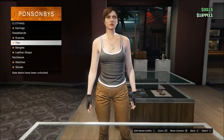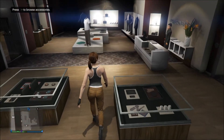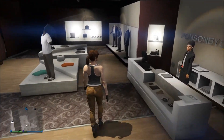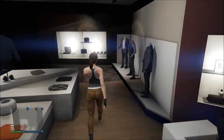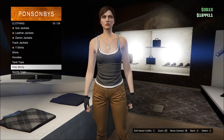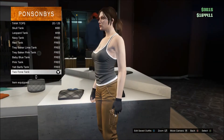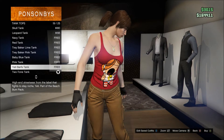So put this pendant on. Then after that you can equip a band but you don't have to. We're going to head over and check out the tops and pants. First, go down to tank tops and put on the two-tone tank top.